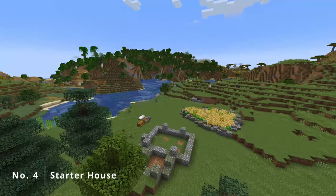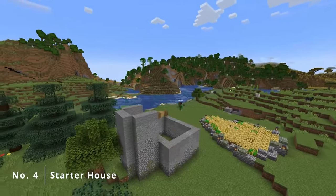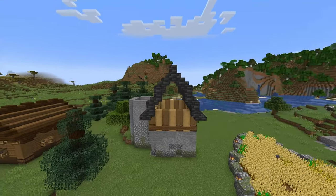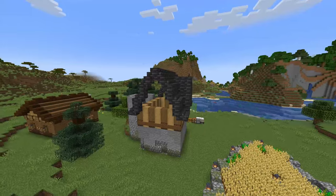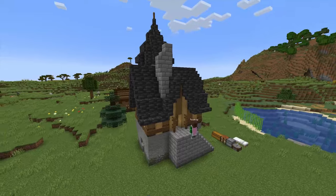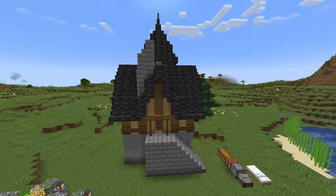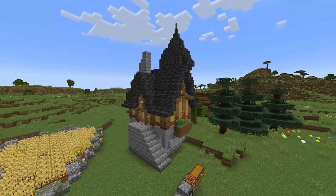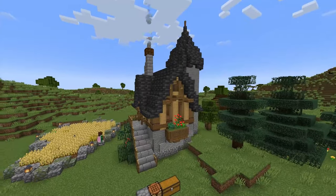After that I got on with creating the starter house. The starter house is kind of the first big milestone for a builder's survival world. I really wanted to use the blocks that are available to you in the first two to three hours of survival, so the blocks used here are mostly different types of wood, some stone variants and deep slate. I also wanted to make the house look a bit more special, so I decided to create a tower on the side of the house, mainly to be able to create some interesting roof designs.